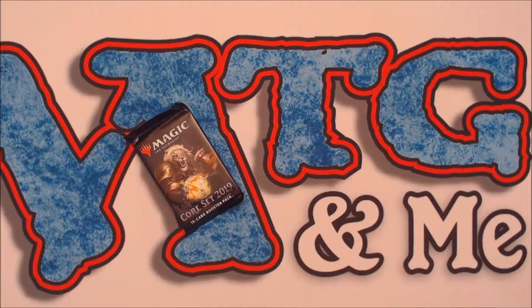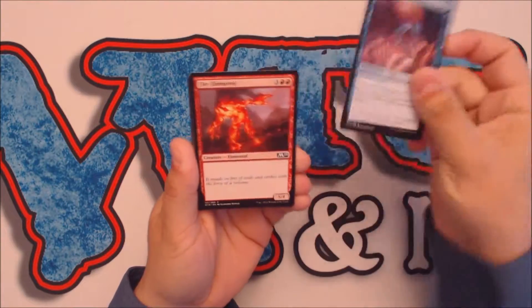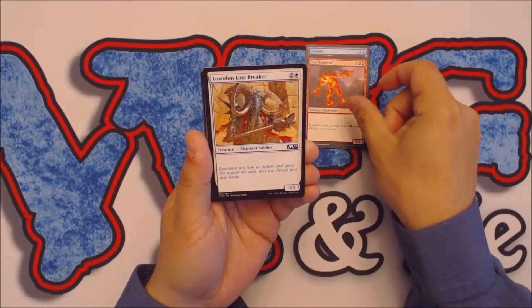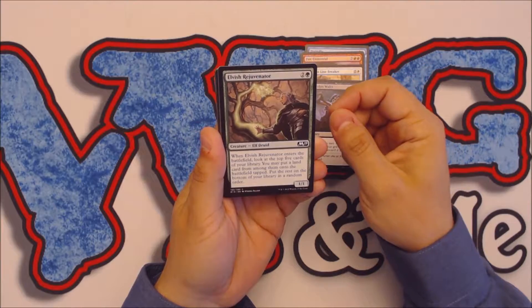MTG and me, this is Charles with your 60-second Core Set 2019 Crack-A-Pack. All right, let's go. Right off the bat we start with a Dwindle, then we have a Fire Elemental, a Loxodon Line Breaker, Macabre Waltz, and an Elvish Rejuvenator.